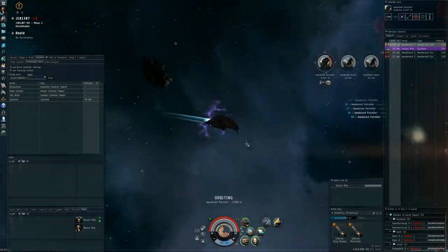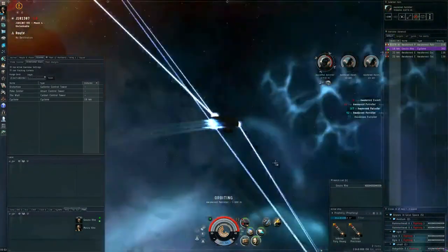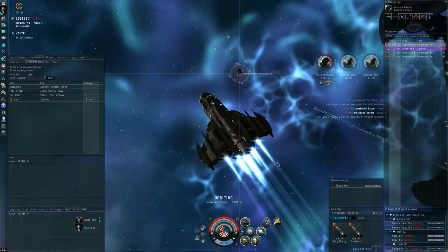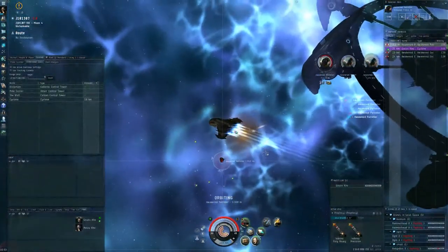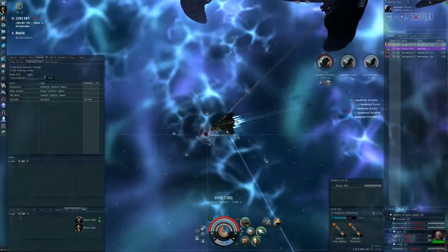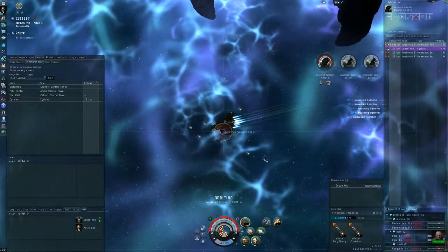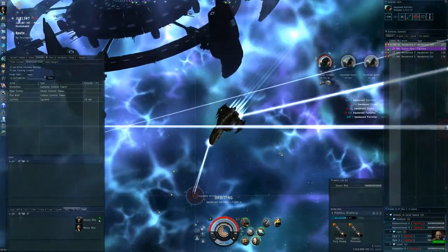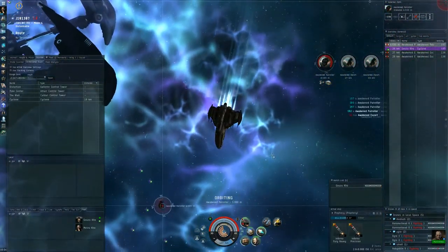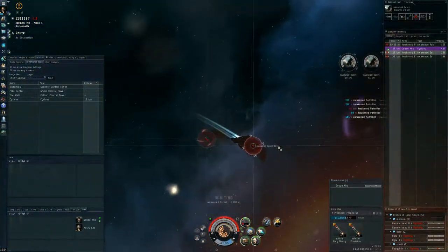When you solo in a C3, I'd say it's going to be really hard. C1 and C2 I think can be done in a good battlecruiser, especially a Tier 2 battlecruiser if you're willing to risk that. But yeah, with two people you just have way more options and it becomes a lot easier.